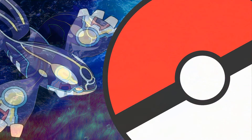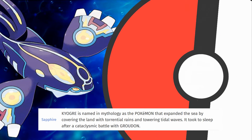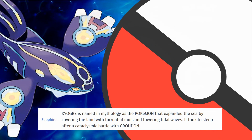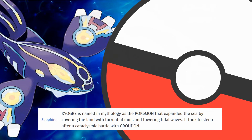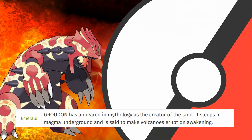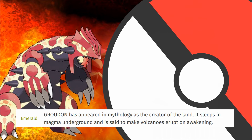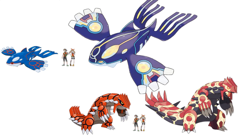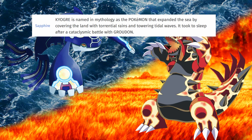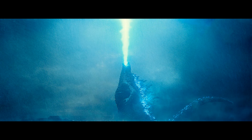Kyogre is named in mythology as the Pokémon that expanded the sea by covering the land with torrential rains and towering tidal waves. It took to sleep after a cataclysmic battle with Groudon. Groudon has appeared in mythology as the creator of the land — it sleeps in magma underground and is said to make volcanoes erupt on awakening. This is their size compared to the player's character. That description led me to believe they are at least 160 feet tall.